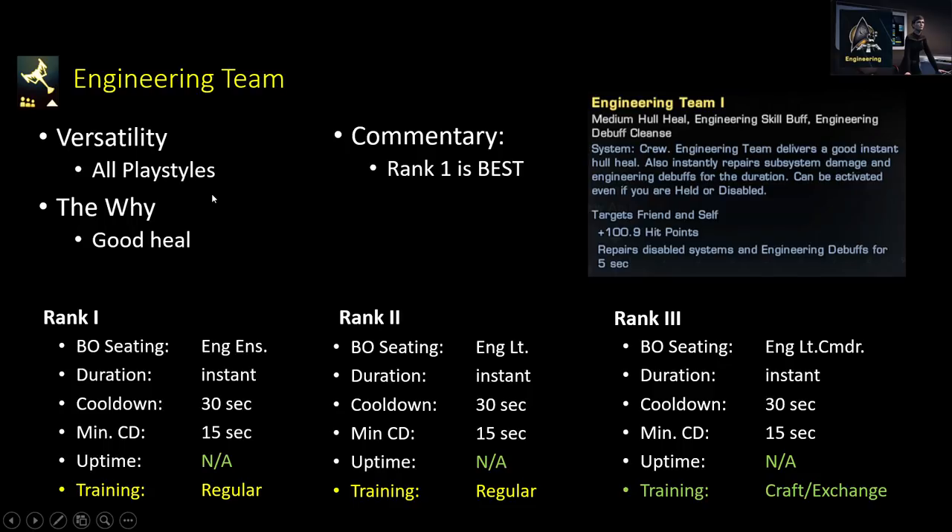Our next ability is Engineering Team — one of the two abilities I would say is basically a must-have default for most starships. It's a very substantial hull heal that you can use every 30 seconds. Even at just rank 1 it's a pretty good, sizable heal. Depending on your faction, the icon symbol will be different — I personally like the Klingon faction's version best, which shows a D7 or D9 Battlecruiser. We will get into a different ability later as to why not all tank builds use Engineering Team, because some prefer something else.